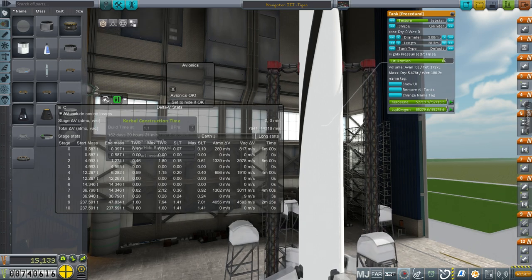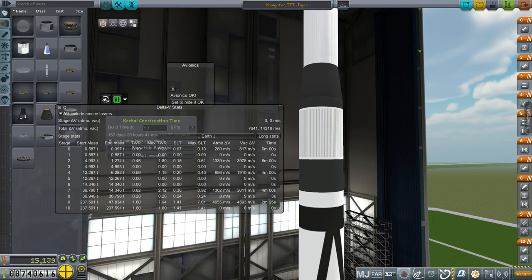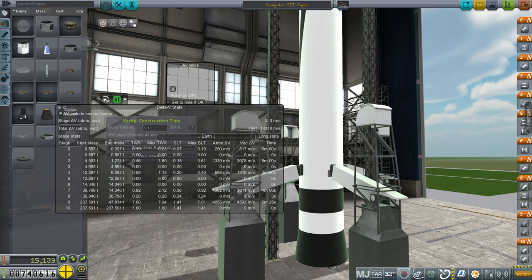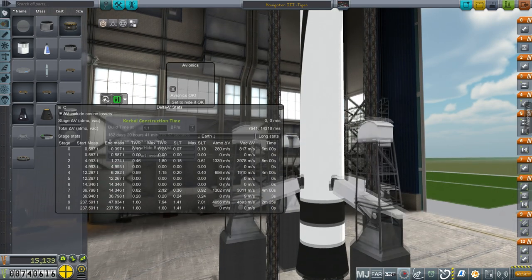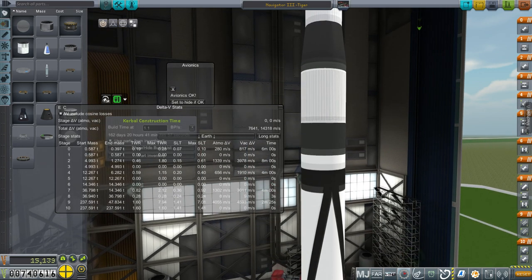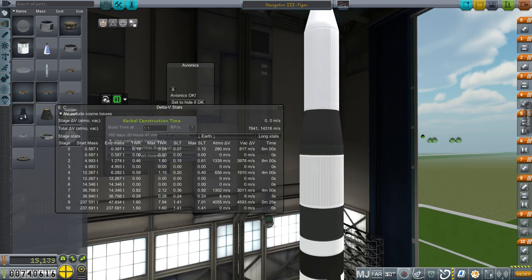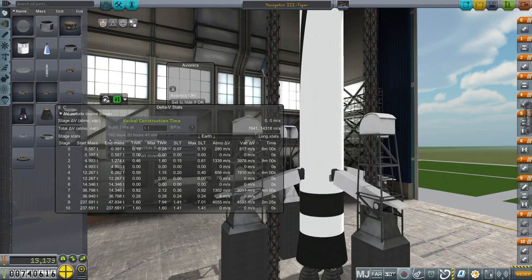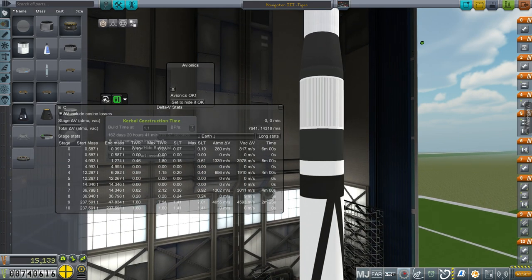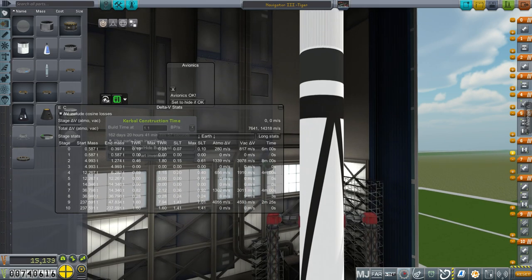People like to point out that a high TWR means you can get to orbit with a low delta-V, but the point is not trying to get to orbit with a low delta-V — the point is getting as much payload to orbit as you can. Whether it's a Saturn V, Falcon 9, or booster-less Atlas V, their base thrust-to-weight ratio is not that high, because they're optimized for delivering payload. If you're only trying to get to orbit with 8700 m/s delta-V, you're losing the chance to add more fuel and payload given the same engines.